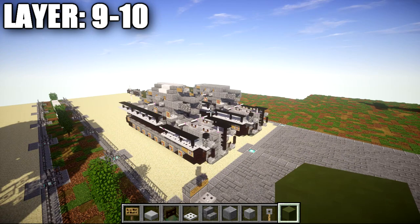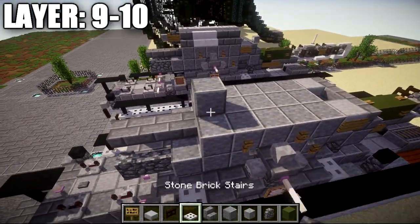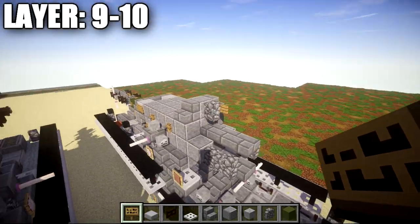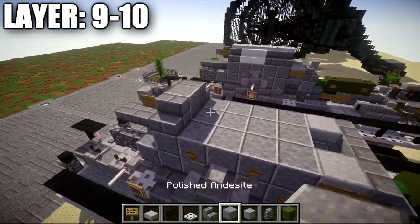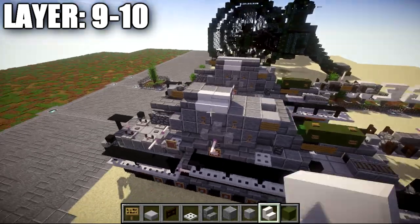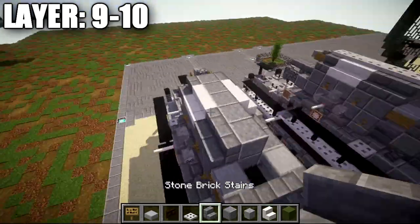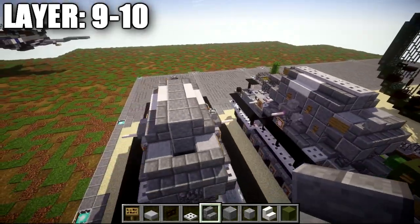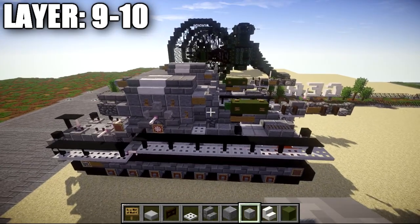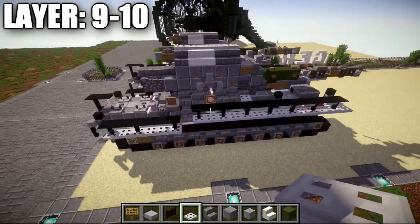Moving on to our final layers — layers 9 and 10. Place a polished andesite block on top of this one, followed by a stone brick stair on both sides. Off the middle polished andesite block, place a cobblestone wall going forward, a sign on both sides, and a skeleton skull off that cobblestone wall toward the front. Place one and two polished andesite blocks in the middle — if you want to show the writing on the top portion of the gun you can place two quartz stairs, or just stone brick stairs. Place two polished andesite blocks back down the middle with stone brick stairs on both sides. Place two skeleton skulls on top of those stone brick stairs. Finally, place five iron trapdoors on top and once complete, that is the finished build.